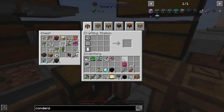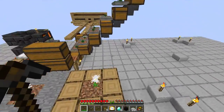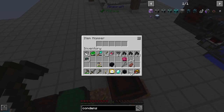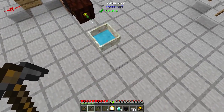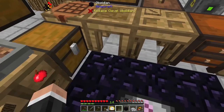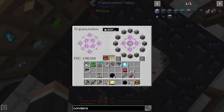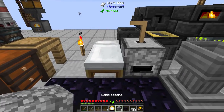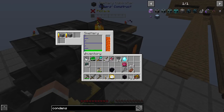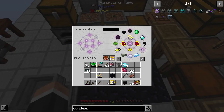We've got that. I need four Mana Diamonds, so let's come over here and get some coal. One, two, three — there we go. That should get us a little bit more Mana. Now we also need some Seared Stone — so cobble, one, two, that's just the two we need. Pop that in and that should get us Seared Stone.